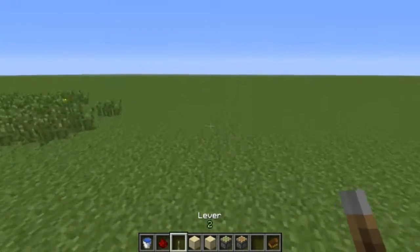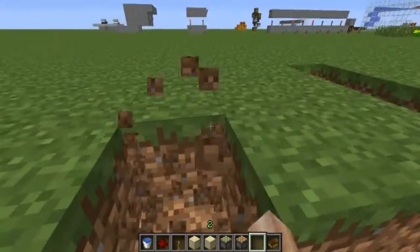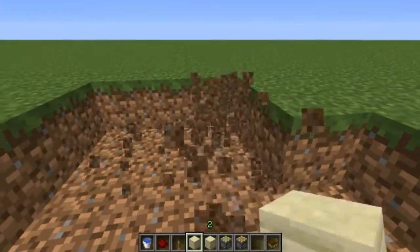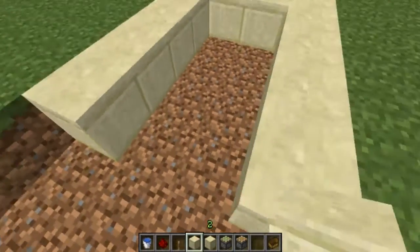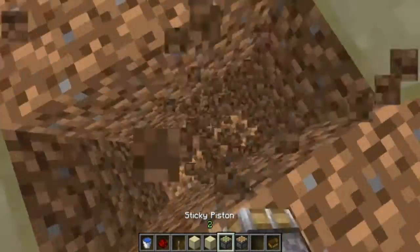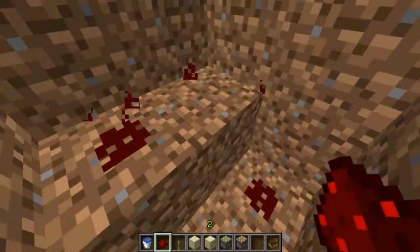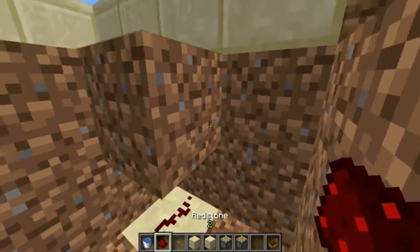So to start off with building, you have your artificial sea right here. Of course it's filled with water but I'll fill it in later. Then you make a 2x3 area where your boat will be in. Then you dig down a few blocks, place a lever right here and place redstone there, then go down an L shape right here and place redstone like this.